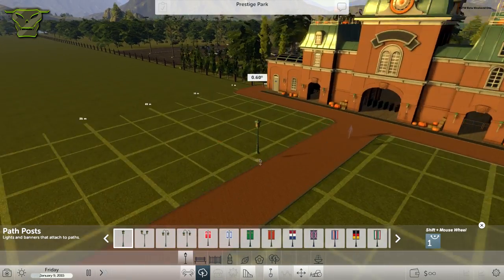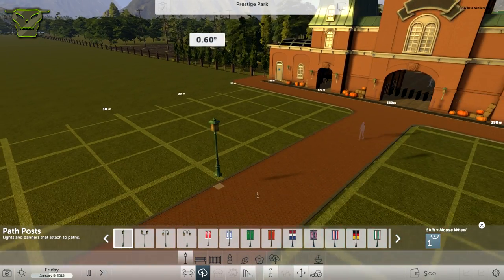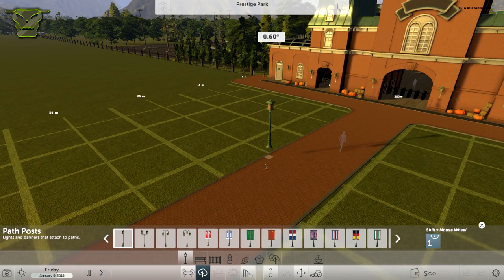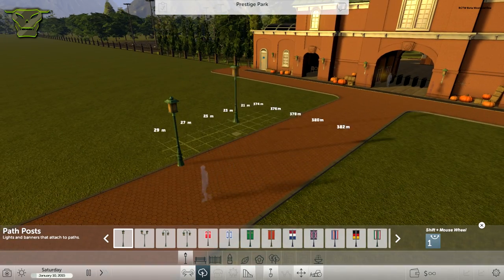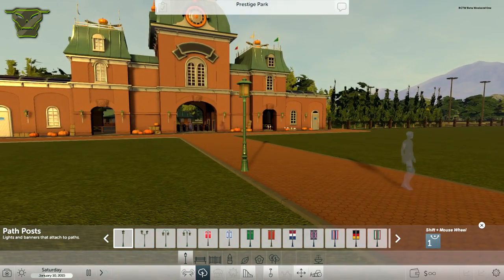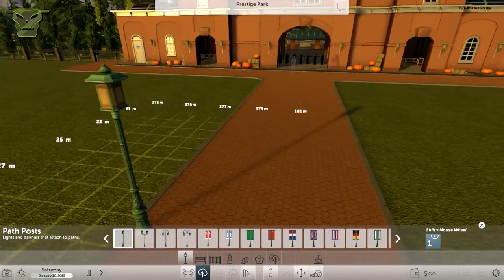Now as you can see these align perfectly to the path and you can place them on top of the path and outside the path, which is pretty cool. Let's go ahead and put one on the path and see how that looks. There we go — that looks pretty nice, I really like the detail they put in there.